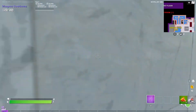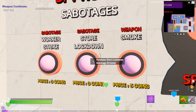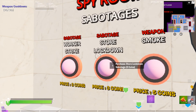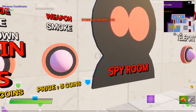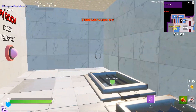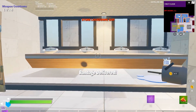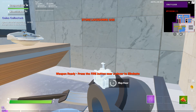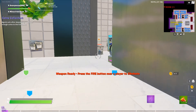Gotta get in the spy room. Spy room sabotages — we can do weapons smoke, sabotage store lockdown, and worker strike. I'll do this one. Okay, eight coins — mop the floor. I've already killed two people surprisingly.